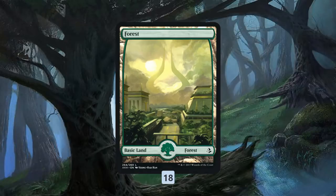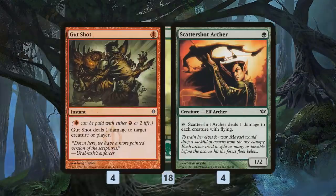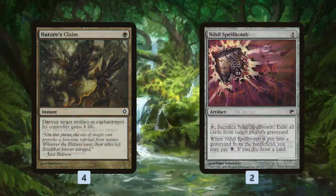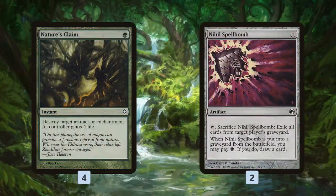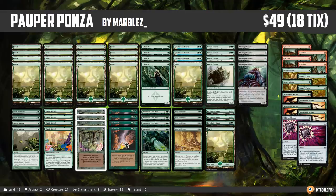As far as the mana base, pretty straightforward: 18 Forests, nothing fancy. In the sideboard we get a bit of removal — Gut Shot and Scattershot Archer. Then we have Nature's Claim to deal with artifacts and enchantments, also some life gain. Nihil Spellbomb just to exile the graveyard. And that is Pauper Ponza.